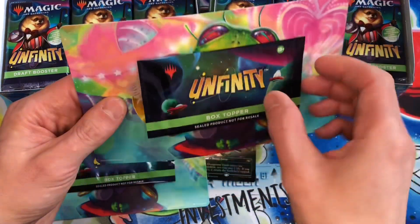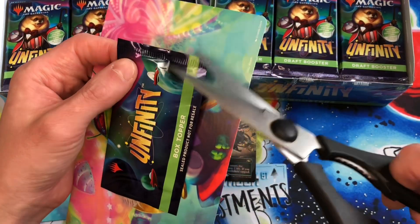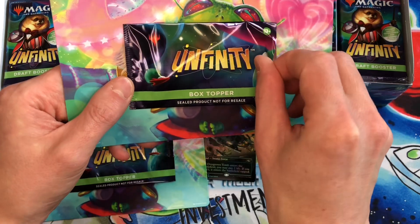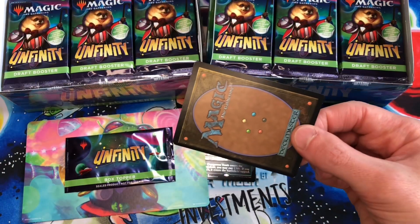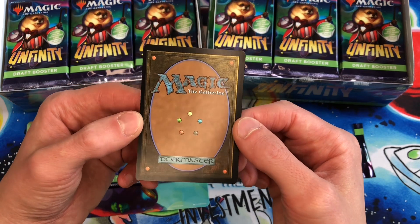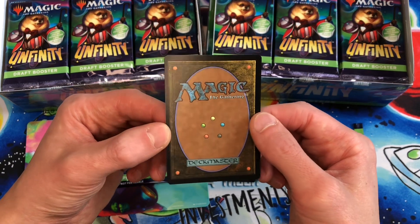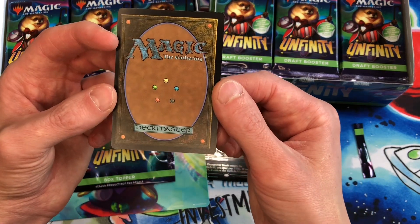So there's our second box topper. I take scissors and cut off the end of the box topper pack without cutting the card — very important not to cut the card — and then it comes out just like that. So there's the back of the card. We want to get Godless Shrine, we want to get Breeding Pool for our deck, but there's also Steam Vents in here, and maybe Scalding Tarn. Let's see what we get.